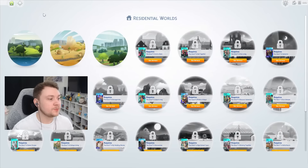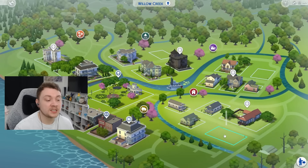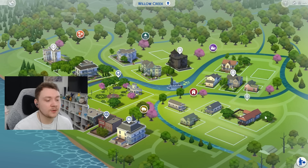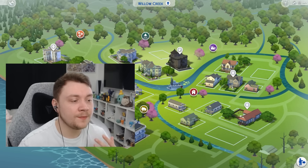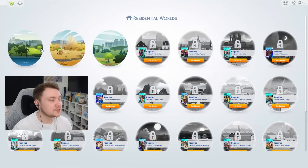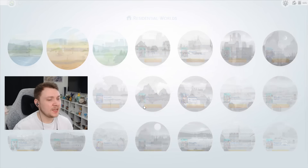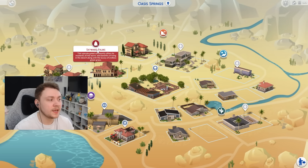When getting started with customizing your save, you might think: I want to do one world at a time, one neighbourhood at a time. I personally recommend not doing that because it gets a bit boring and samey. I recommend hopping around — maybe one day you tackle a residential lot and build a family, then the next day you go into Oasis Springs and do a larger community lot. Keep flipping between different things and it stays a lot more fun.